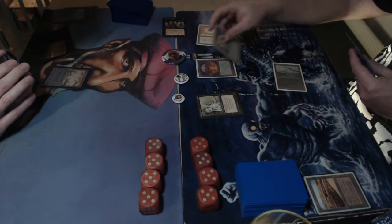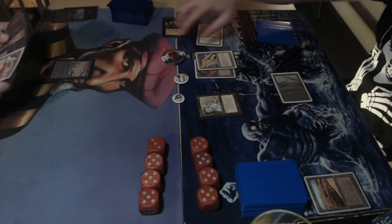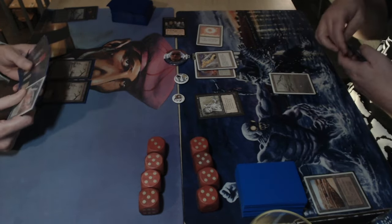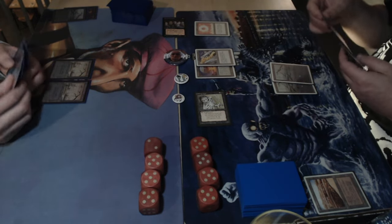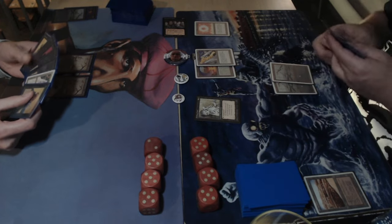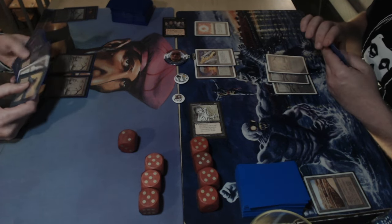Dedek plays a walking dead and a vice. This is very unfortunate for Michelle — being low on lands with the vice situation going. There's a Nevinyrral's disc from the sideboard — quite good right now but Michelle just doesn't have the mana. If Dedek hadn't had the strip mine, Michelle could have played the hippy and there might have been an interesting scenario.